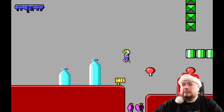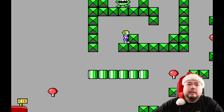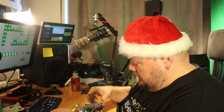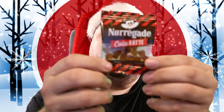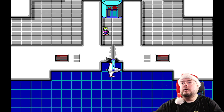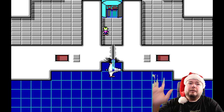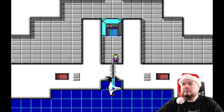So that was Commander Keen episode one. I think I'll have a piece of candy, and then we'll look at Commander Keen 2. This says 'Coke cats' or 'Cola cats.' Commander Keen 2 looks pretty much like the first but with different graphics. I never really played anything else but number one and number four, because those were the free ones, so I don't know much about these. I'm going to play each version for about five minutes.